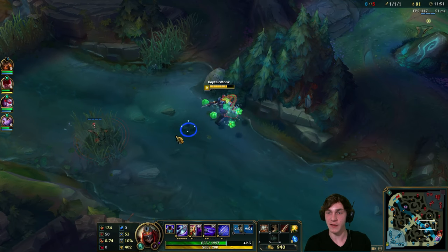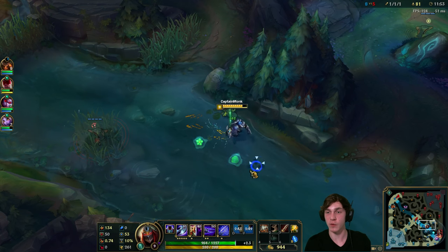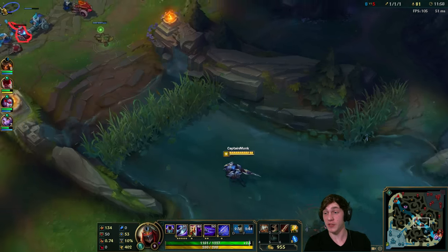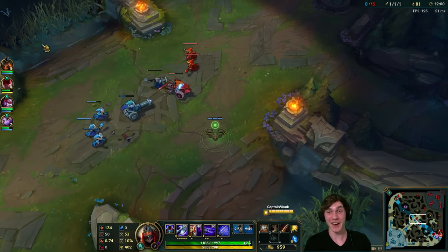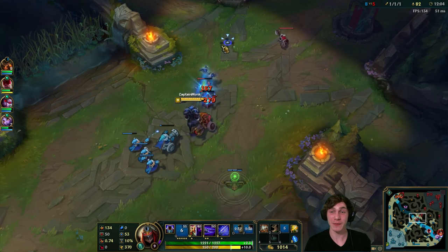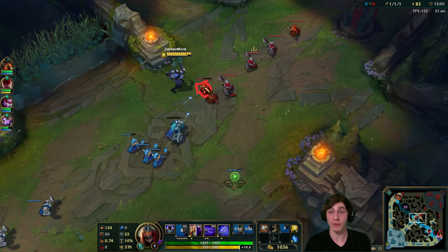They're playing pretty defensively. I'm going to get a deep ward into their jungle to give us some vision. Although it may not give us vision of Shaco himself, it tells us where he's not. Also there are these plants on the map - I actually really like them. A lot of people don't like them because they add a random factor.